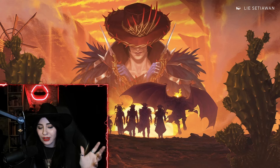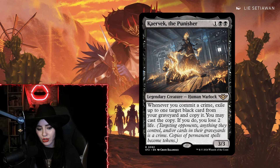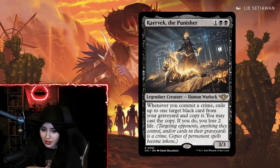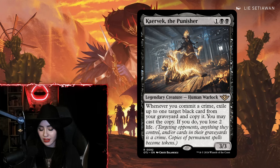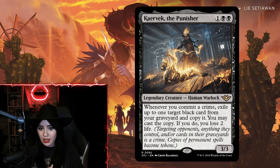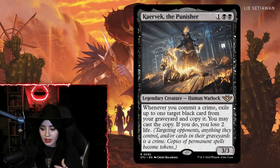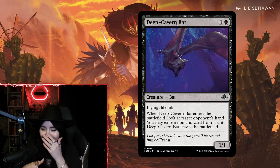The next card took some convincing, but we popped off with it every single turn. Carvec the Punisher is a three-mana three-three legendary Human Warlock. Whenever you commit a crime, exile up to one target black card from your graveyard and copy it — you may cast the copy, but if you do you lose two life. This card is going to be necessary in any deck that cares about committing crimes. I preferred it most in Grixis, but I also played it in Junk colors and it always felt good.